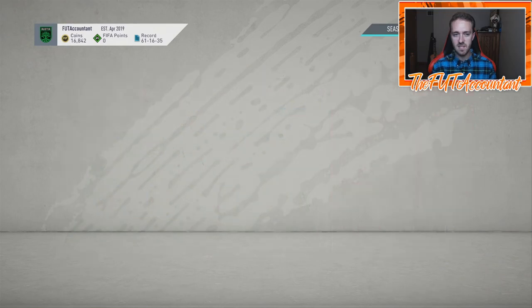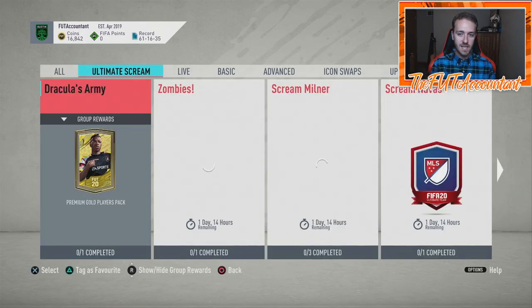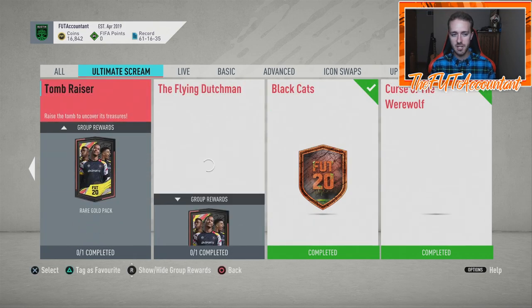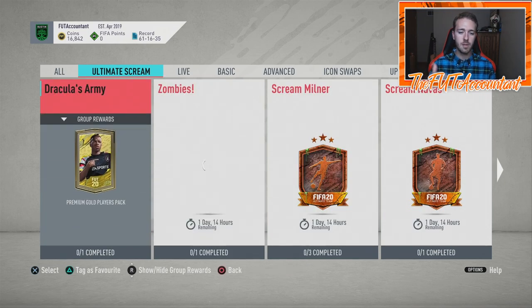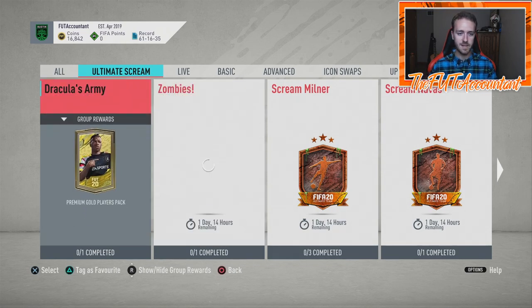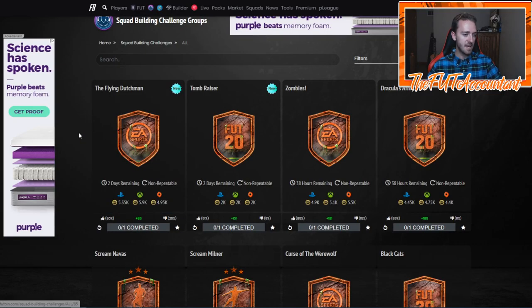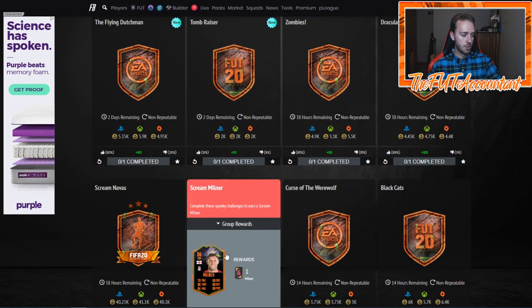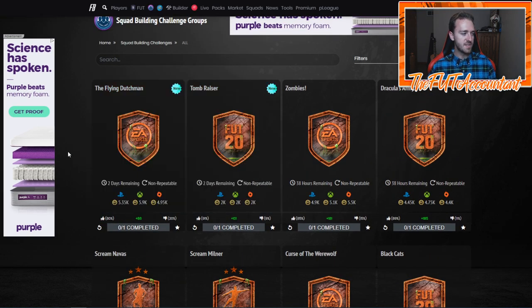Continuing the content for this week, I think we're going to continue to see more SBCs like we've already seen. We've gotten like two SBCs each day — we have six SBCs right now. I finished two of them today: the Flying Dutchman and the Tomb Raider. We have Zombies and Dracula's Army from Saturday. If they continue putting out two SBCs per day, that is a ton of packs being opened for this promo, which is honestly crazy. Eight Scream SBCs since the start of the promo in just three days, including two player SBCs.